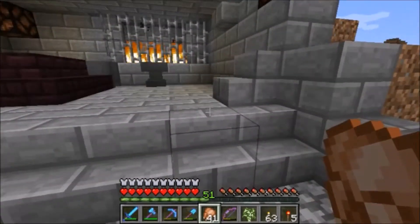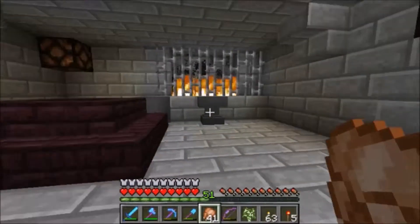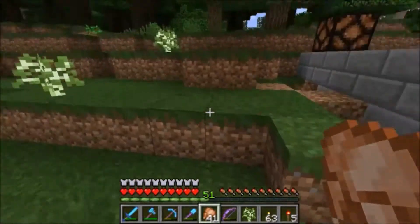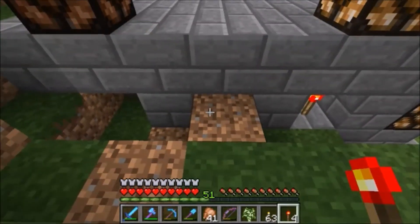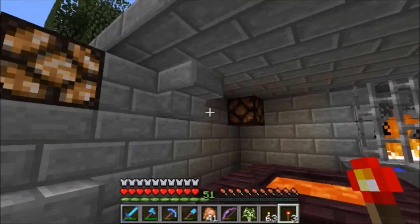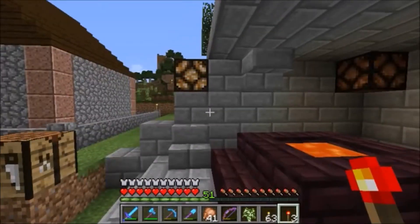I did do some fairly significant off-camera work trying to figure out the best way to power our redstone lamps. The conclusion I came to is we are going to use buried redstone torches — that's going to be our primary source of power for these lamps. These stones come into play here as well. The torches are covered so we don't see them from the inside, and they kind of add something to our design, so I'm not too worried about that.